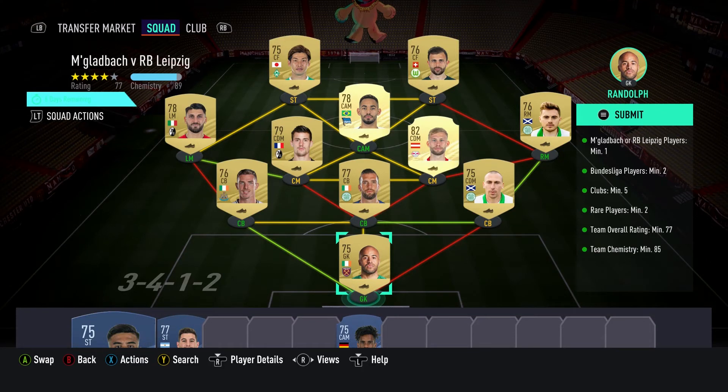Last but not least, this team will come at a cost of around four to six thousand coins — I would advise buying them but also look out for bids as you'll get them much cheaper. Requirements are Mönchengladbach or RB Leipzig players minimum one, Bundesliga players minimum of two, clubs minimum of five, rare players minimum two, overall rating minimum of 77, with a team chemistry of 85.